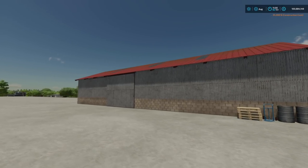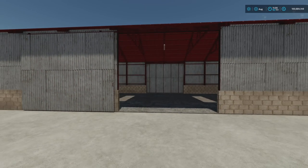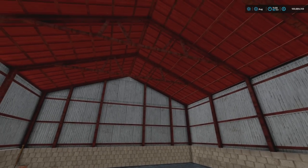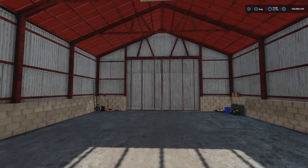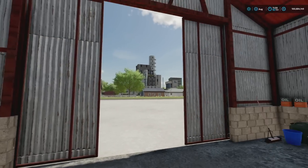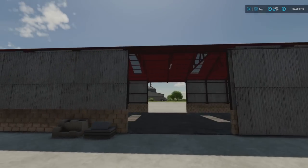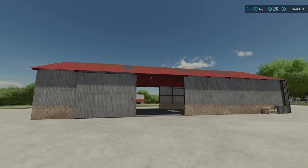Next up we've got the Garage 28 by 11. It is very cheap at $35,000, the interior looks very good, daily upkeep is $30 per day, and the doors open very fast — you don't have to wait around. It's a great middle point between realism and convenience. Super easy to use.